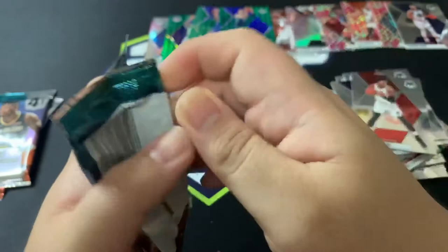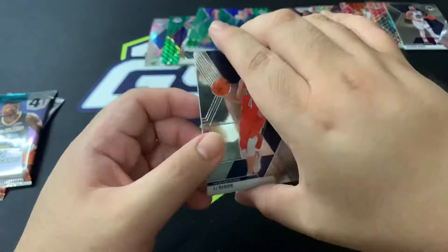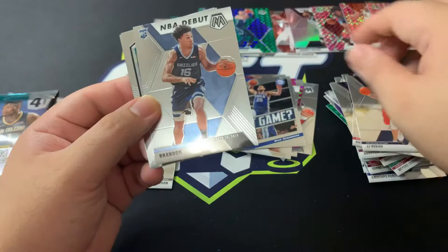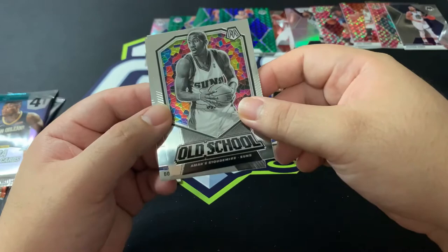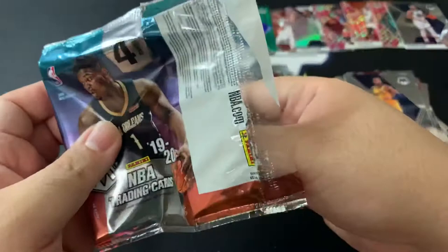JJ Redick for the New Orleans Pelicans, Brandon Clark NBA debut — that's nice. Amare Stoudemire for old school, and Donovan Mitchell again. The Brandon Clark debut is a nice get — that's the second to last pack.